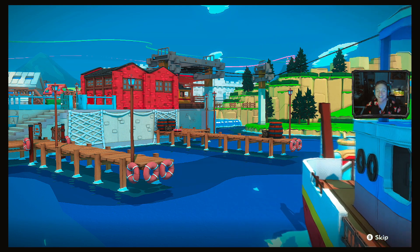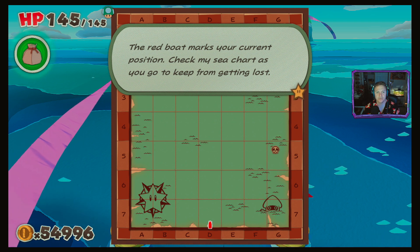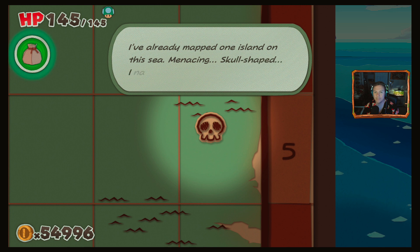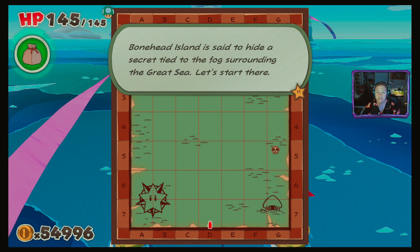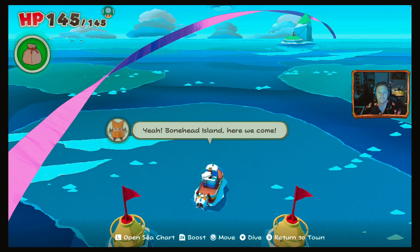We got a good thumbnail for that one — let's go! The red boat marks our current position. Check the sea chart as we go to keep from getting lost — it's mostly blank right now, but new islands we discover will be added along the way. Captain T-O'd has already mapped one island with a menacing skull shape — he named it Bonehead Island. Bonehead Island is said to hide a secret tied to the fog surrounding the Great Sea. Press down to dive the submarine if you find a suspicious spot.